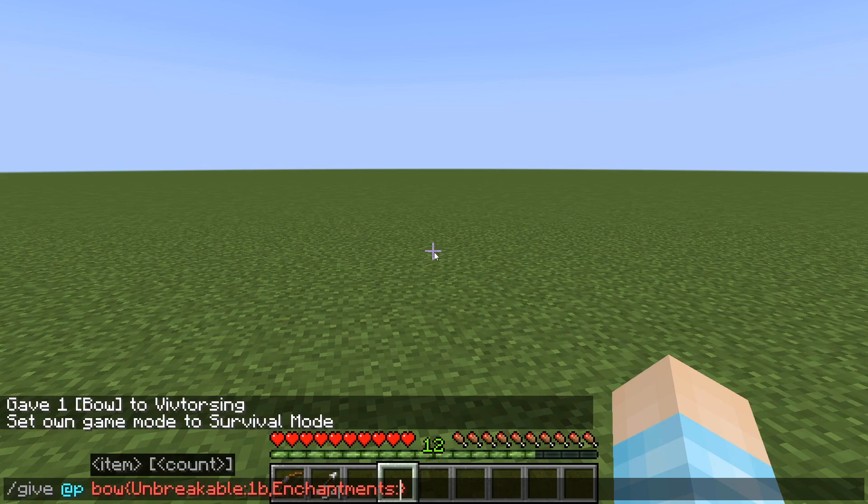So capital E and with the S at the end, colon — I think it was open square bracket, and then curly bracket. How did I forget how to do this? I think it's — and then infinity, probably spelled infinity wrong, we'll find out — colon level one.